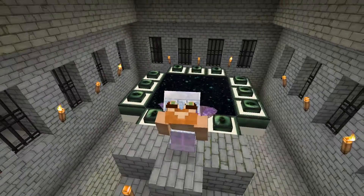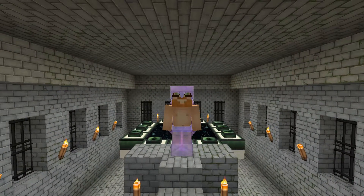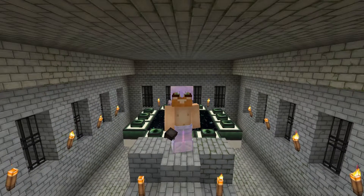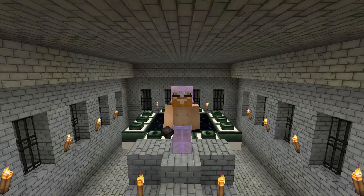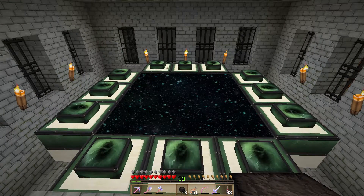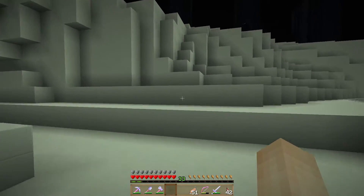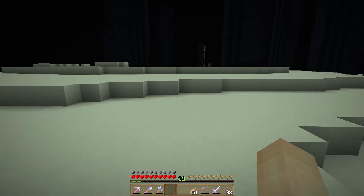We are here in our little underwater underground portal to the End. I have found a couple of wither skeleton skulls — three here in my hand, and I've actually got two more back at the base, but you can't do anything with two. You need three skulls if you're going to spawn in a wither. So we're going to do a wither fight, and we are going to do the super chicken wither fight in the End, using a trick where you bury the head of the wither underneath the End portal.